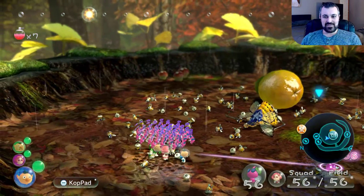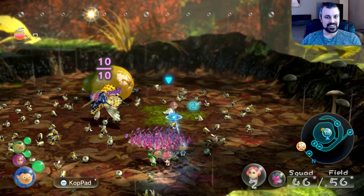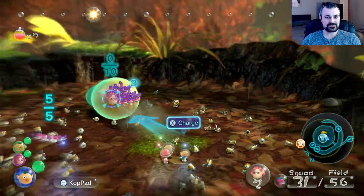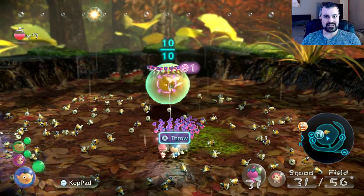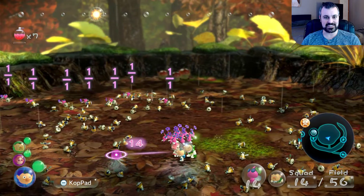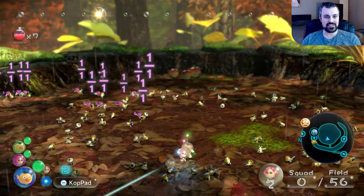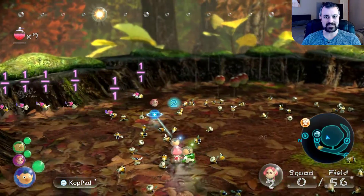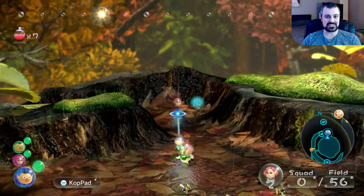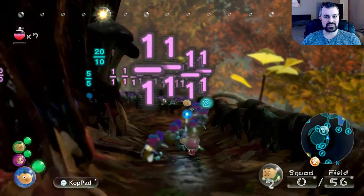There sure is a lot to do here. Let's go ahead and take the bee back, take Olimar, and take this fruit. Let's send some reinforcements out to help with the fruit. The other interesting thing is we can take back the bodies of his fallen comrades. If I'm anything in Pikmin, I'm thorough, so I definitely want to do that. I'm going to bring back what we've already got and then come back here and continue picking up the rest of these guys.